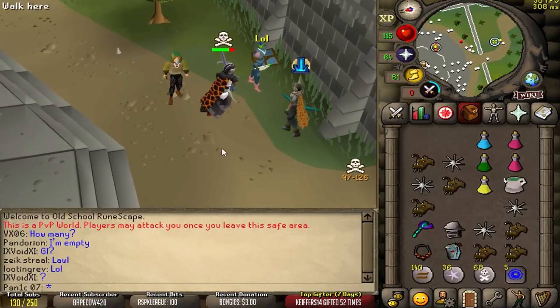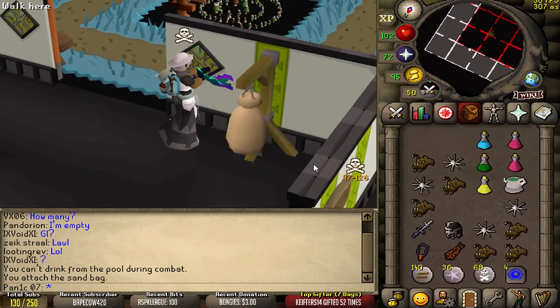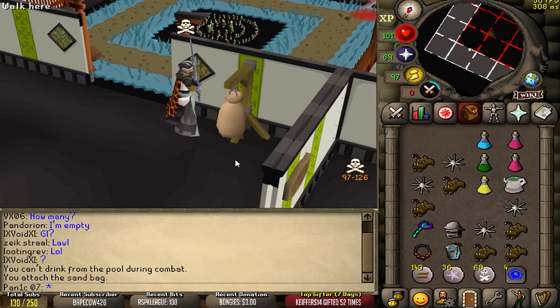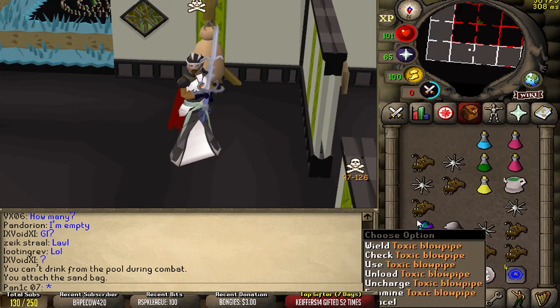Oh my god bro, that was so freaking close. Now you probably think that combo is stupid, but a spec in this gear is a 49 and then into the AGS for an 82, so I can hit a 49 plus 82 in this gear right here. And we are going to be using the toxic blowpipe in today's video.